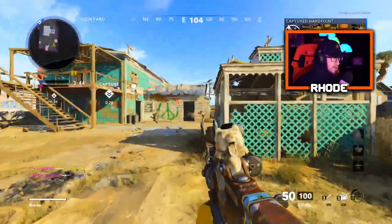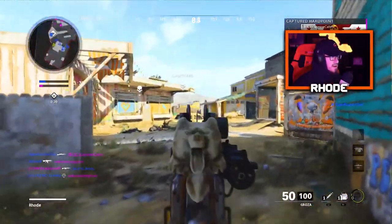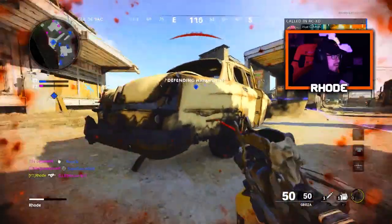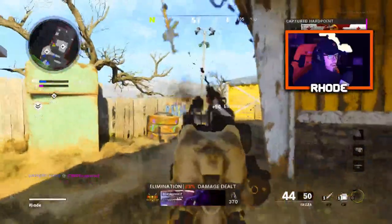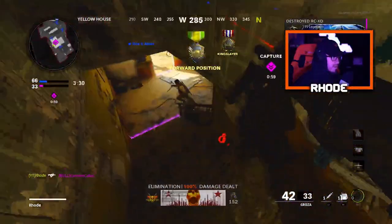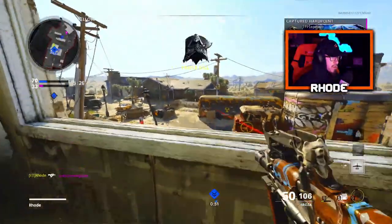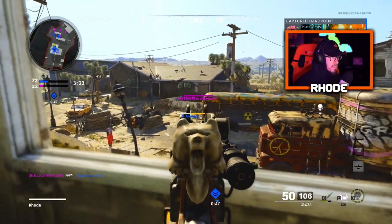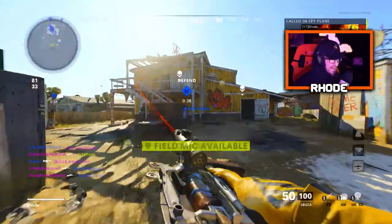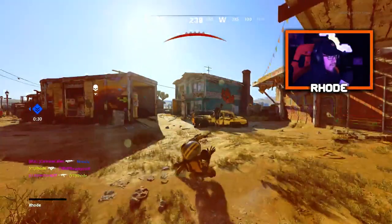We get Commando Pro, let's go! Three of them in our spawn — I just don't understand. No reload needed. I don't know where they're spawning. Perfect. That's what I get for camping, I guess.